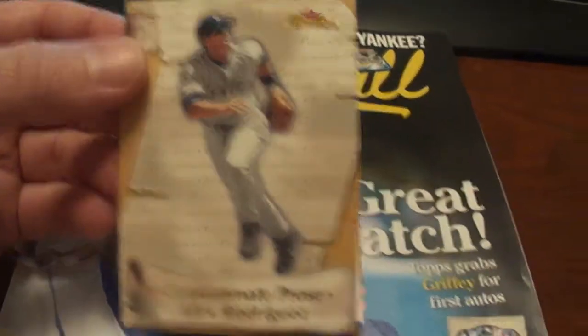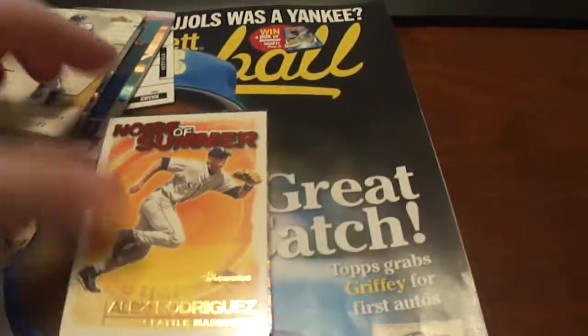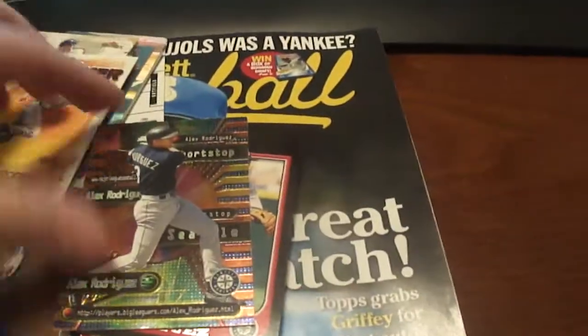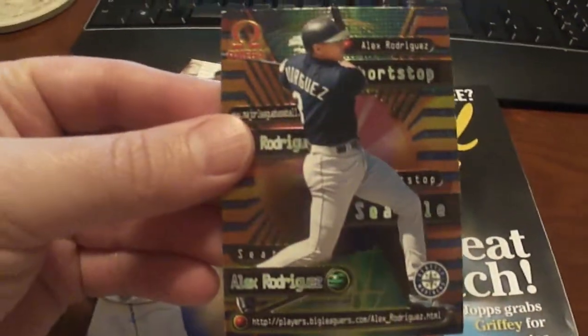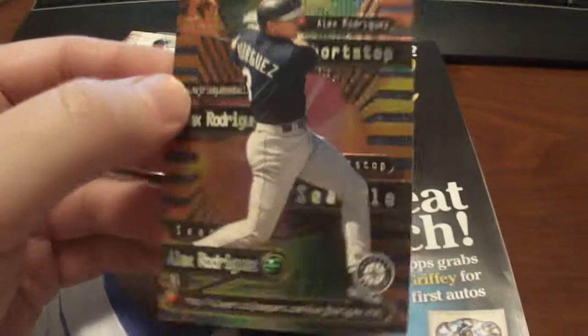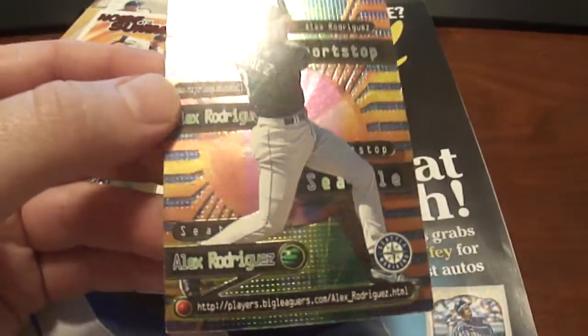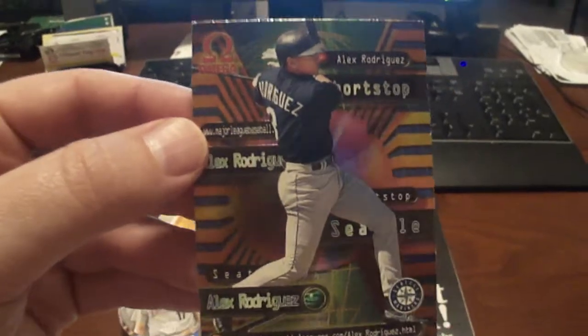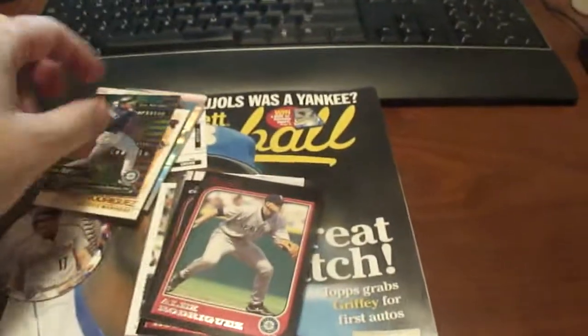Consume Pros — whatever that means. And then we've got Noise of Summer. This is from 1998 Omega, Alex Rodriguez. I don't know why, but I just really like this card — I'm not sure why, but I just think it looks really cool.